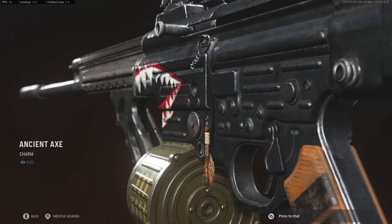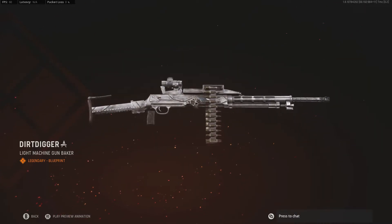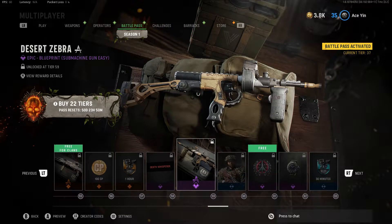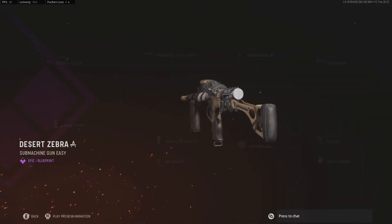We got a little bitch ass battle axe, free for the clan. Light Machine Gun Baker. I'm assuming this is the Type 11 with the fucked up iron sights. Death Whisperer. We'll see the demise of Warzone. We got the Owen gun. I was about to call it the Grease Gun — that would be so funny if they add the Grease Gun as a battle pass weapon later on.